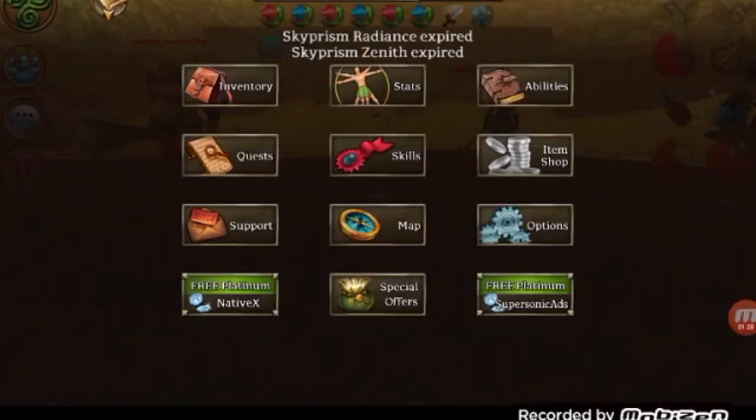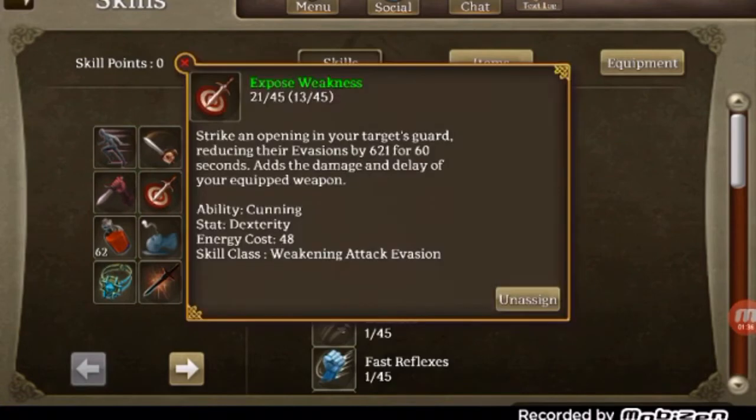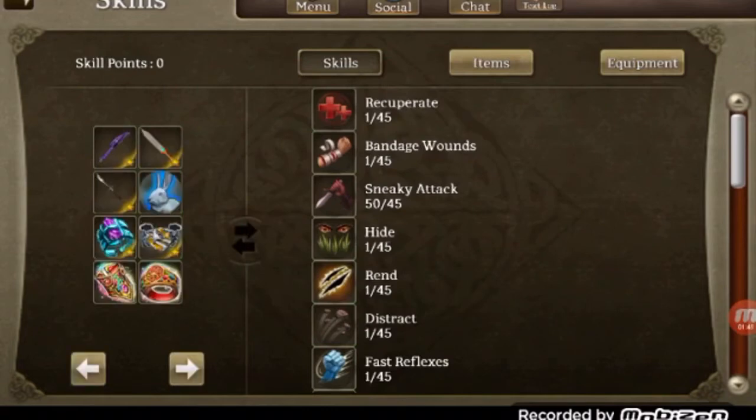My voice is kind of going out. I've got 45 in shadow strike, 50 in quick strike with skills — 50. You can see this, most of it's all maxed out whenever I have my gear on.